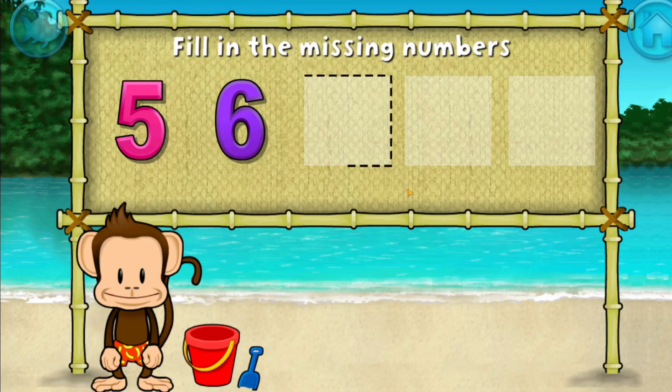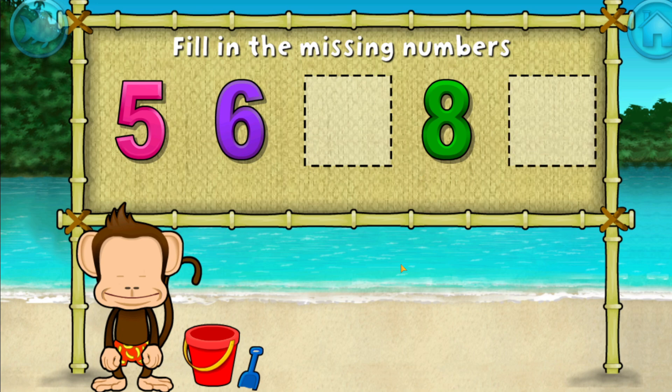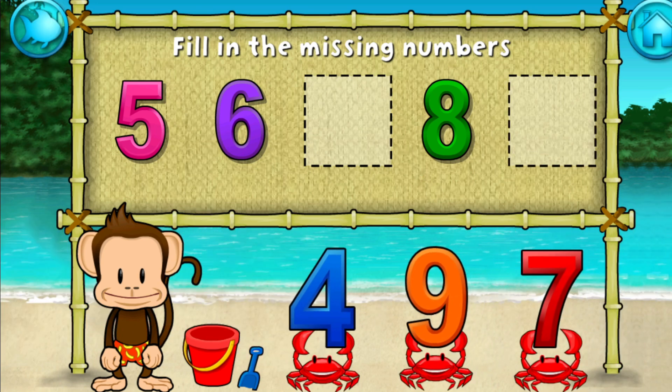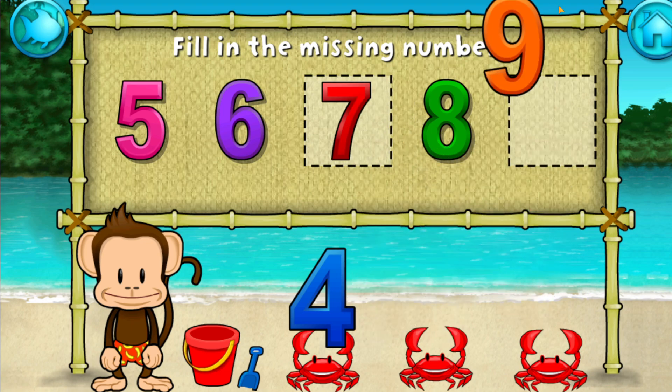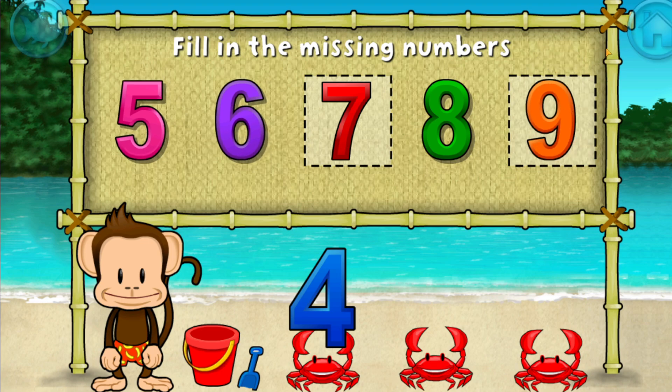Five, six, eight — these numbers are in order! Fill in the missing numbers. Seven! Yes! Nine! Five, six, seven, eight, nine. Fantastic!